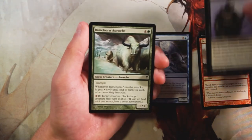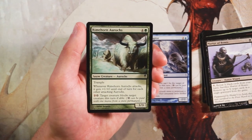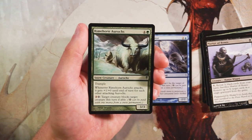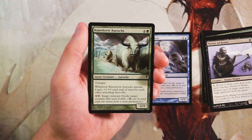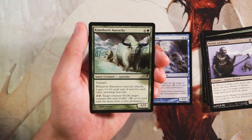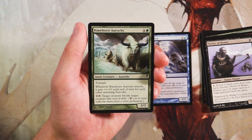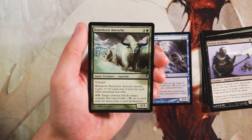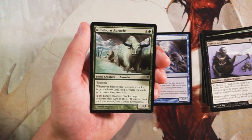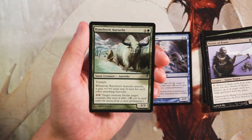Rimehorn Aurochs is a 3/3 for four and a green with trample. When it attacks, it gets plus one, plus zero for each other attacking Aurochs. You can also pay two and a snow land to force a target creature to block it this turn. It's a perfectly fine card, but on its own it's a 3/3 for five which is pretty bad. If you have a lot of other Aurochs, it obviously gets much better and can deal a lot of trample damage, but in general I'm not a huge fan.